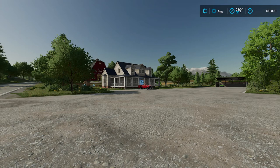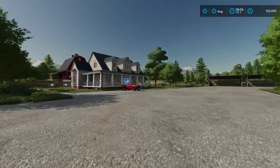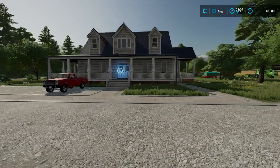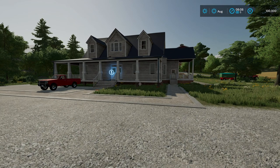Here we are at the new Goldcrest Valley, and the coloration is so different. The old Goldcrest Valley I remember as a little grayish — the overall tint was more muted — and this is green and lush and happy. And here is my favorite house from Elmcreek as a farmhouse. I think a lot of people like this house; it was the best in Elmcreek — everybody's favorite I guess.